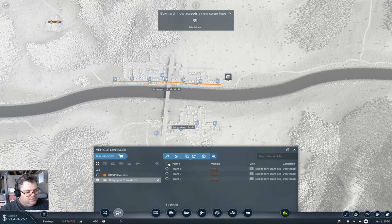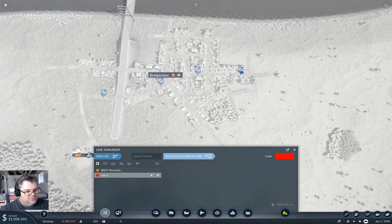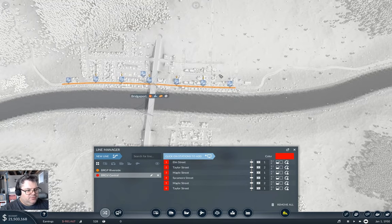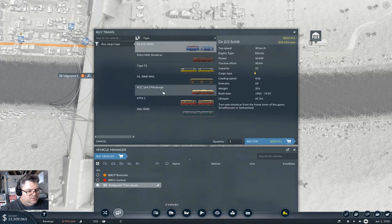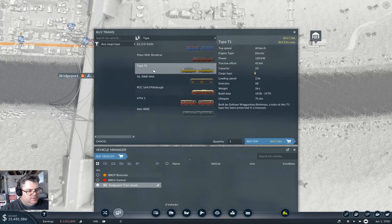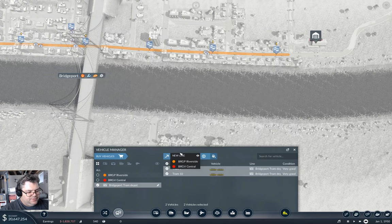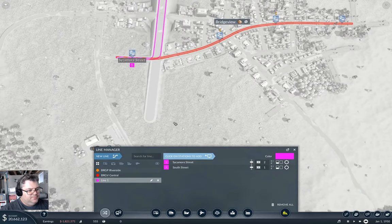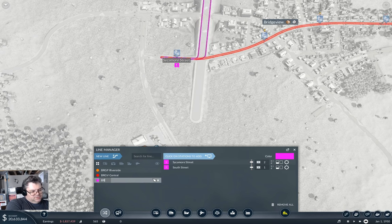Three Pittsburgh trams on the Bridge View Central line. Then we'll come up here and put the fastest one on a two-tram intercity service. New line — we'll go from here to here. And that is... BrGP–BrGV InterCity.